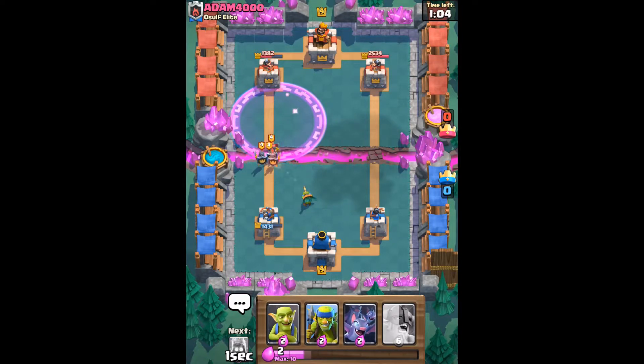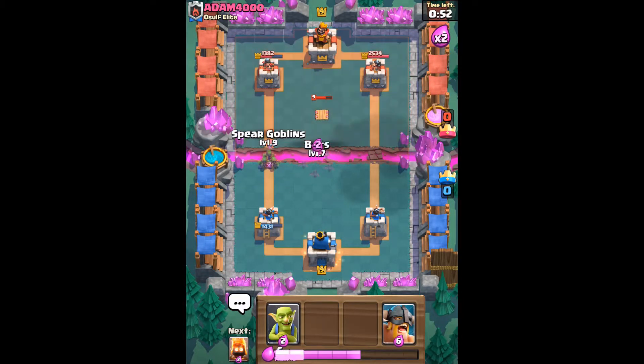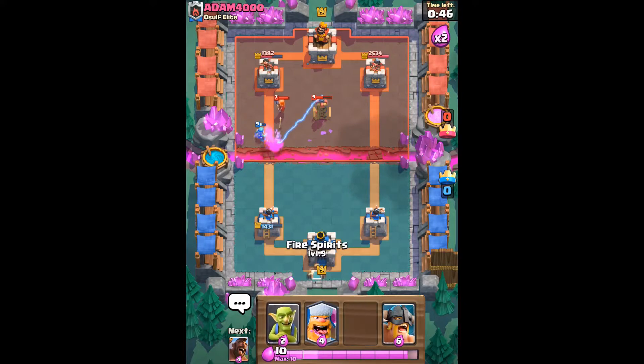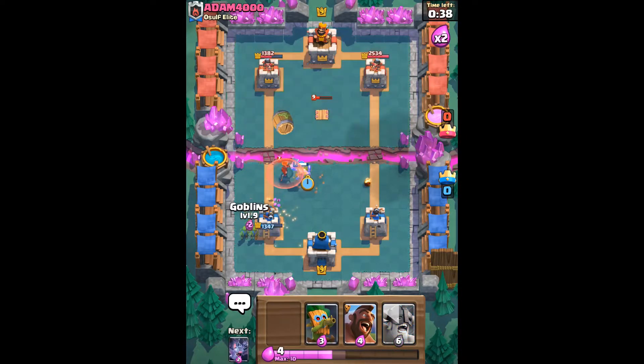This dark goblin should counter his guards with the help of the princess tower. I'm going to keep my elite barbs ready for his electro wizard. Let's get bats down and spear goblins — I've got to be careful of his valkyrie and log because they can counter pretty much every single card in my deck, except for lumberjack, elite barbs, and hog rider. Here comes another goblin barrel.